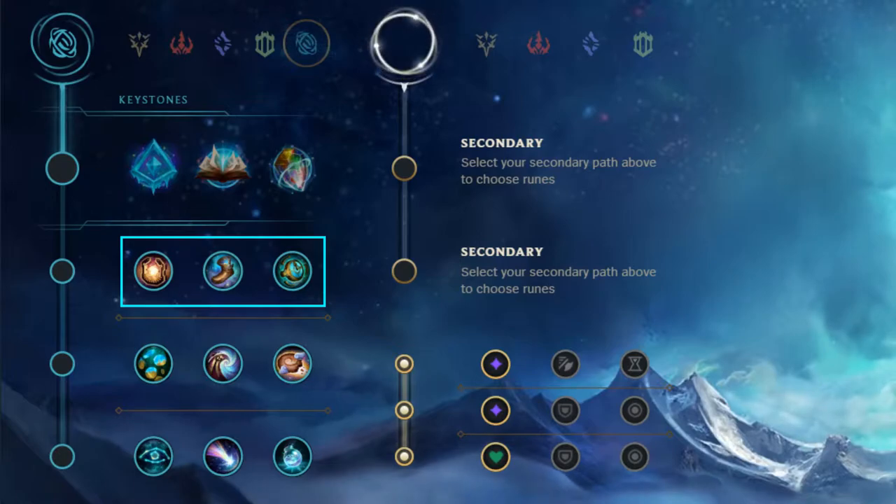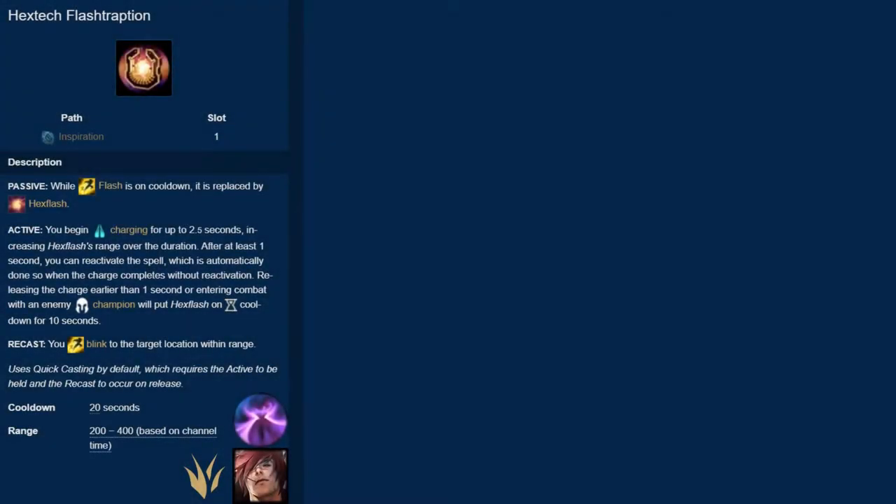The first rune is Hextech Flash Traption. While your Flash is on cooldown, it's replaced with Hex Flash. Hex Flash allows you to channel for up to 2 seconds to blink to a new location. At 1 second, the dash is 200 units, but if you channel for the full 2 seconds, you dash 400 units, which is the same amount as Flash. Hex Flash has a cooldown of 20 seconds.